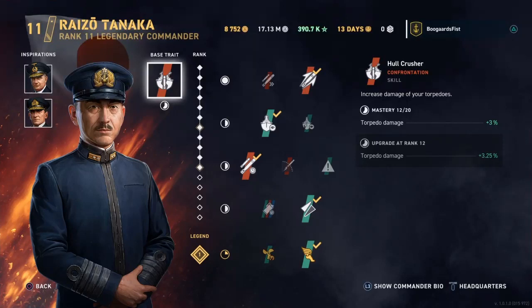Hey guys, T-Builder. Today we're going to be trying something new. I want to do kind of a deep dive on some of these commanders that I use on my ships. I get a lot of questions from people on how to set them up, recommendations for inspiration and so forth. I just kind of want to go over my process on how I build my commander builds.